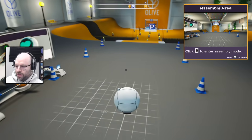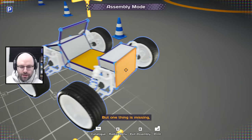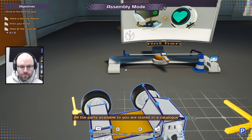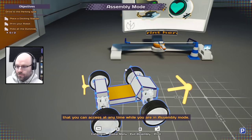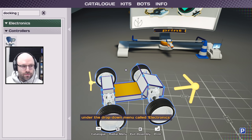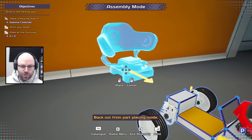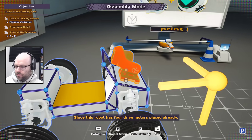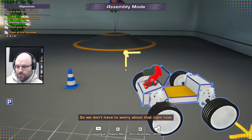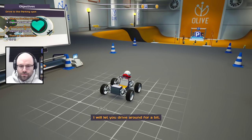Press B to enter assembly mode. Honestly more complicated than anything I could make in this game I think. All the parts available to you are stored in a catalog that you can access at any time while you are in assembly mode. To your left you see a list of categories. The docking station can be found under the dropdown menu called 'pool.'